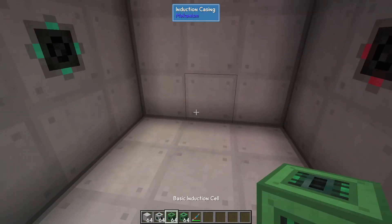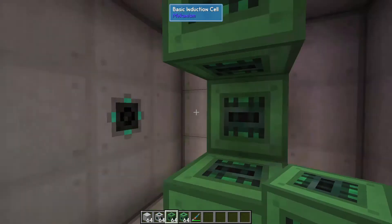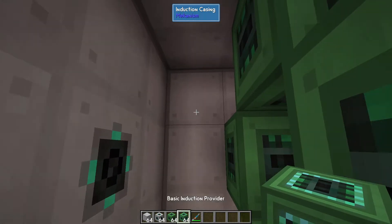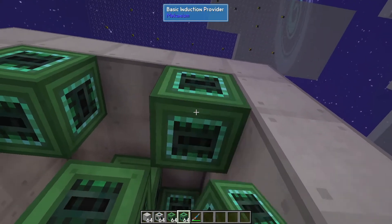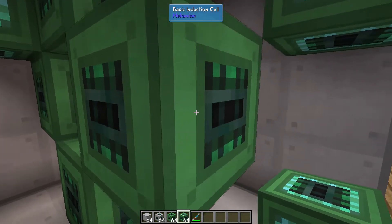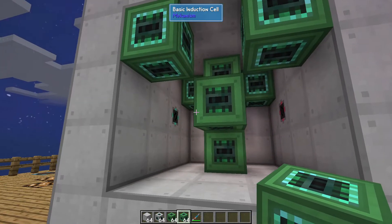Inside for this one, the design I'm using is not the design you have to use. You basically just want to have a one-for-one. So I've got four induction cells and four providers placed in there. There's still a lot more room that I could be adding if I want. They don't have to be in any specific build pattern — you can leave empty spaces. You do not have to fill it, but the more you put in there, the more it's going to store and the more it's going to produce.